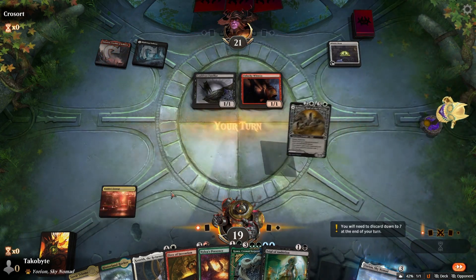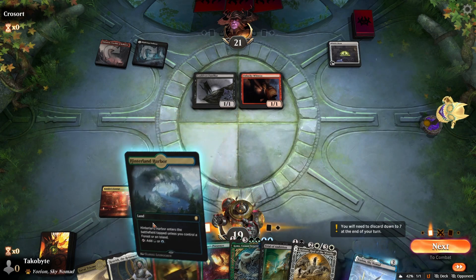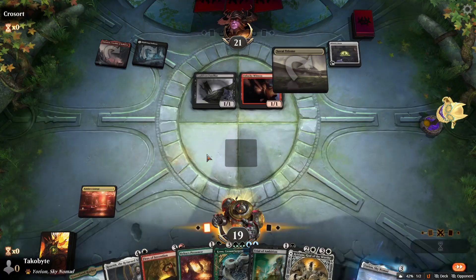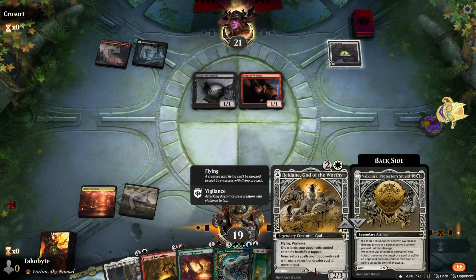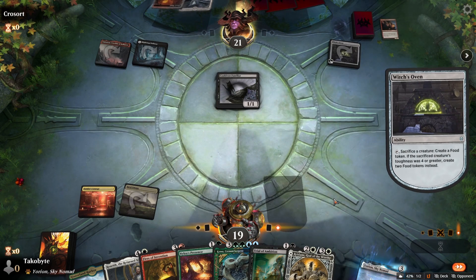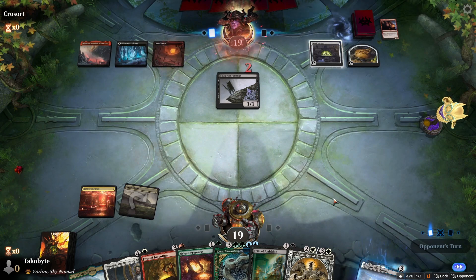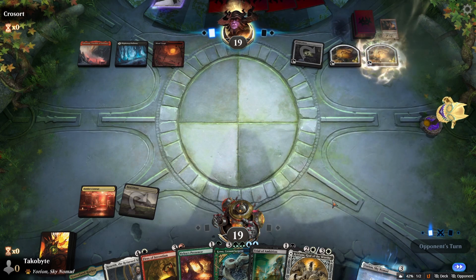That's a pretty good start from them. Do I want to keep the untapped land? It's not like Nylea's Presence is doing much; Trial of Ambition doesn't really do much here either. This way I can play Rathain next turn.